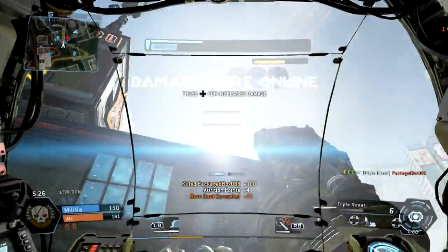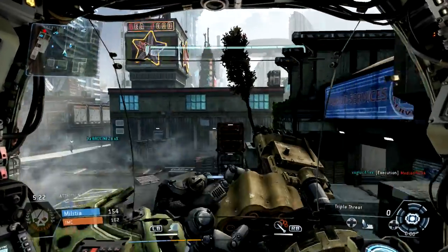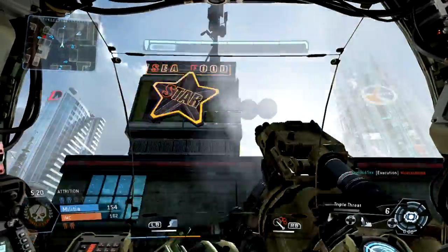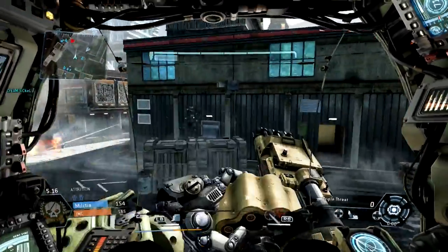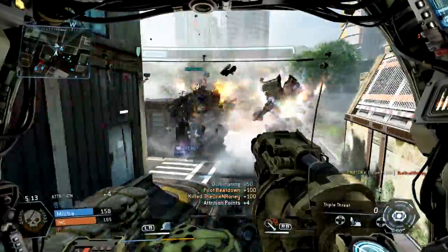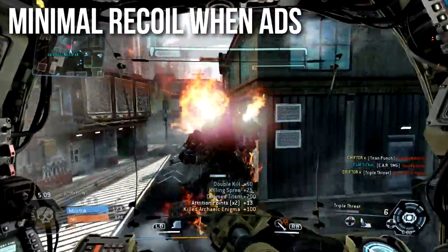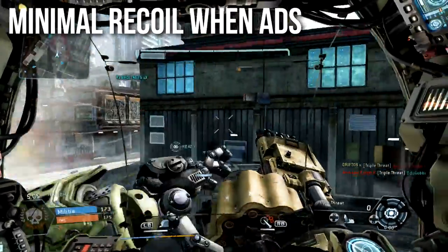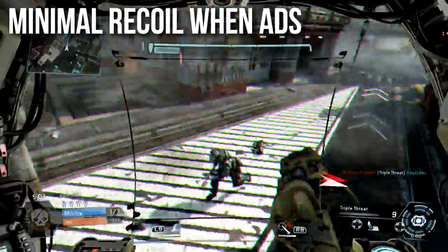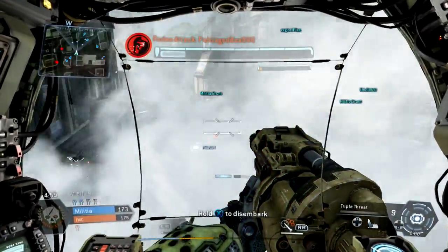Why would I use the extended mags attachment over the no-penalty silencer or the faster lock-ons when I can reload this fast? I found extended mags to be very useless because of the fast reload speed. The pistol also has very minimal recoil when you aim down sights — the ADS recoil is just naturally very low. I don't know why you would really aim down sights with this weapon unless you got desperate, but if you do ADS, you won't find very much kick on it.